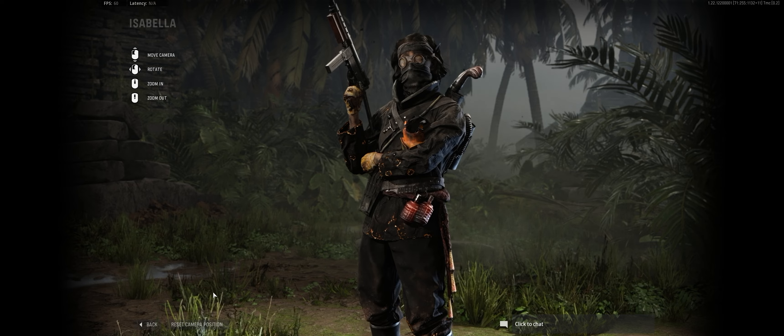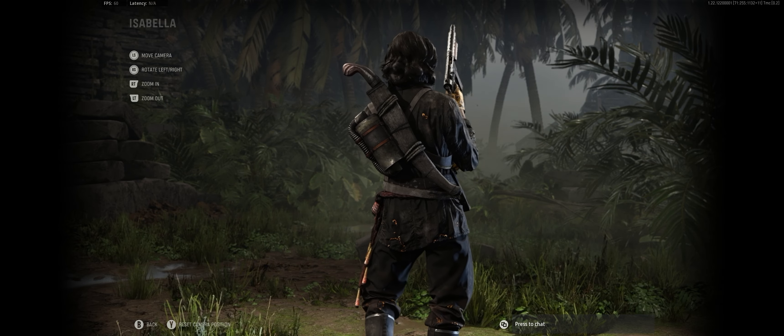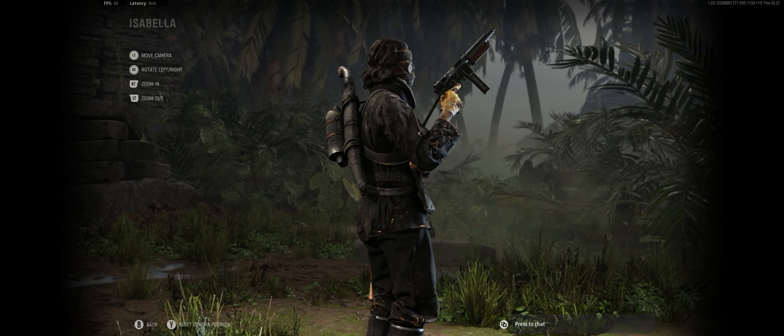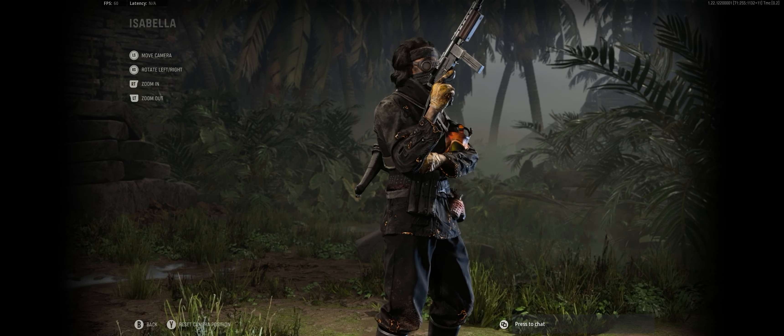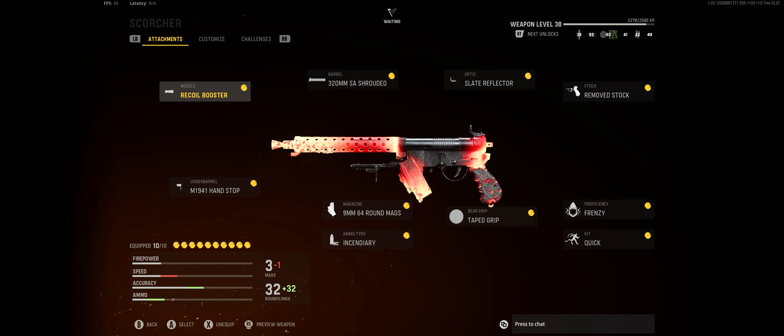Hey guys, today we have the From the Ashes bundle, which is a fairly cheap and decent looking bundle with an amazing finishing move. Starting off, we have the Scorched Earth cosmetic skin for Isabella. If you don't have Isabella unlocked yet, this could be a pretty good time to grab it. We also have the legendary Scorcher blueprint for the Welgun.